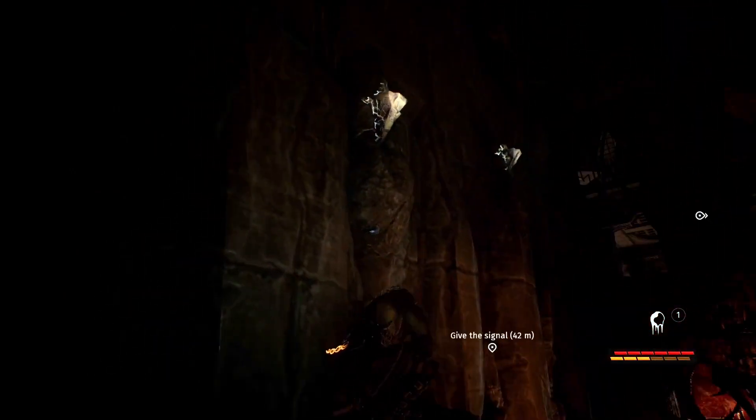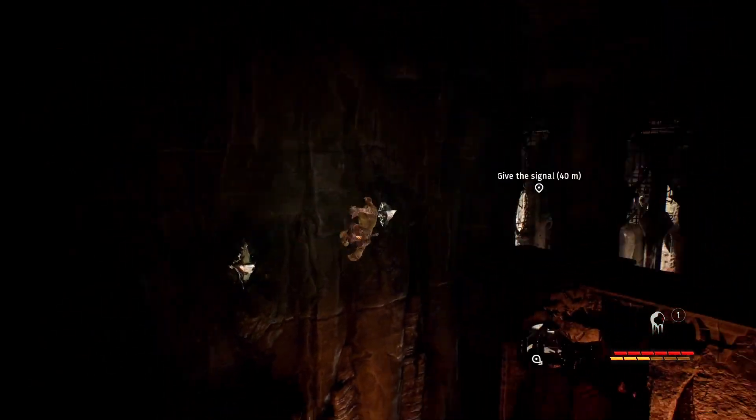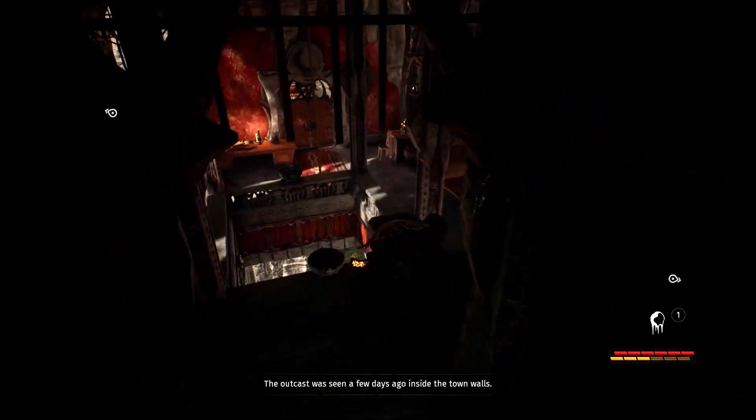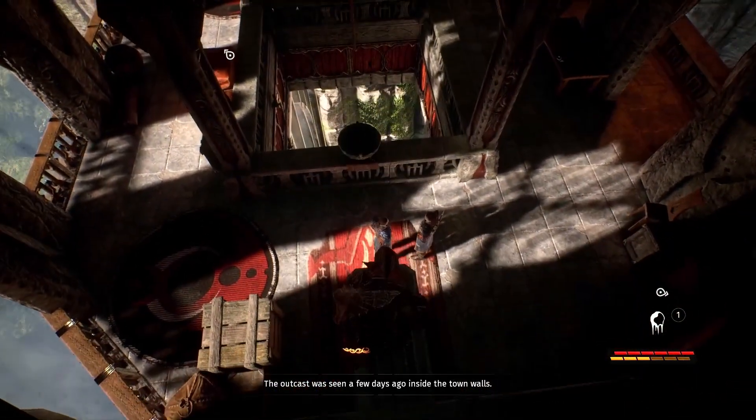There are many paths to take throughout each of the levels, some more dangerous than others and many of them hidden. Sometimes the best way to avoid a fight is to stick to the shadows and stick to the walls.